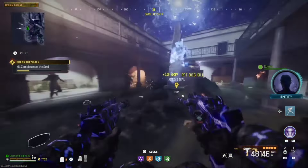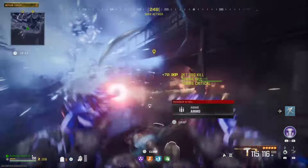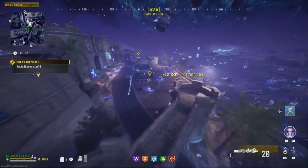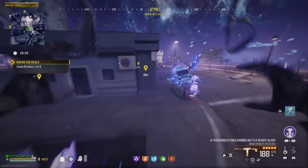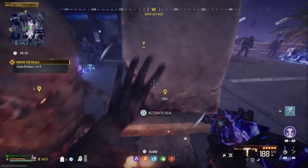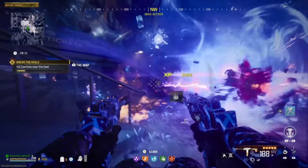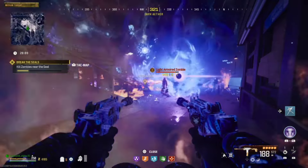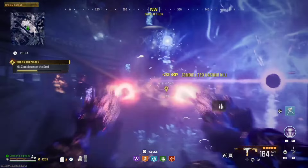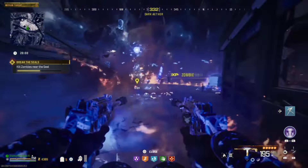You have bosses that correspond to each other. There was a mimic there, and in the brain rot one there will be mimics. In the fire one, which I'm going to show now, it is mostly manglers and hellhounds as well as armored zombies. And the lightning one is going to be for disciples. Every weakness for every boss correlates to their seal.